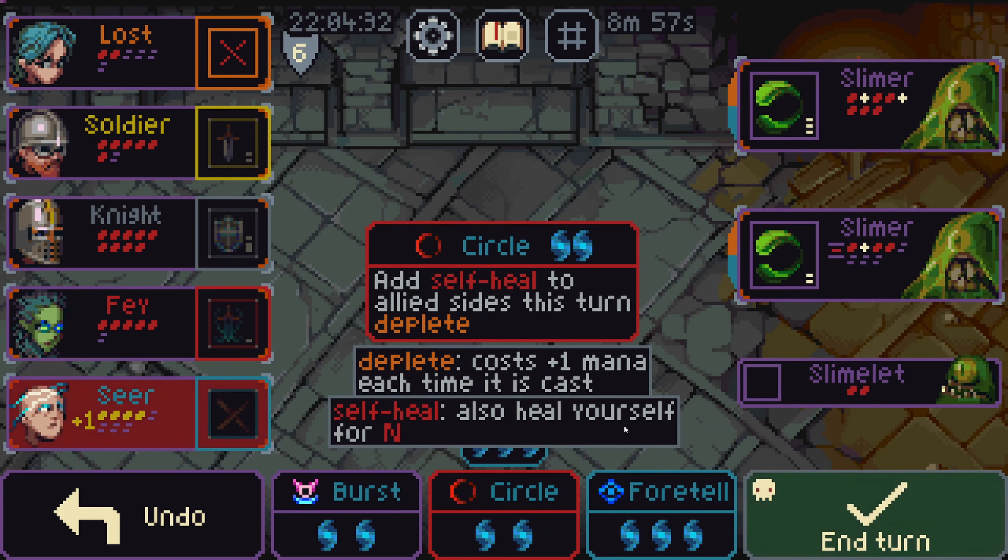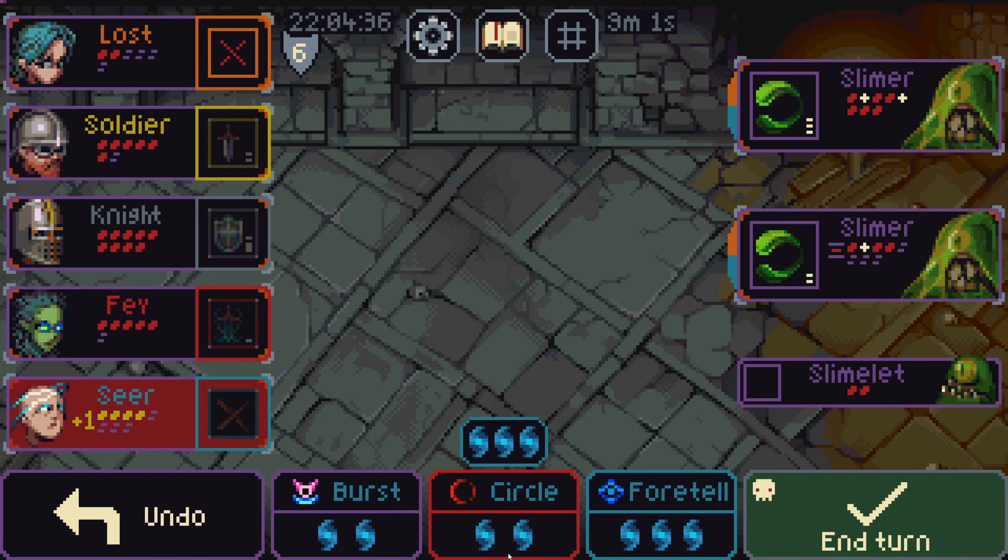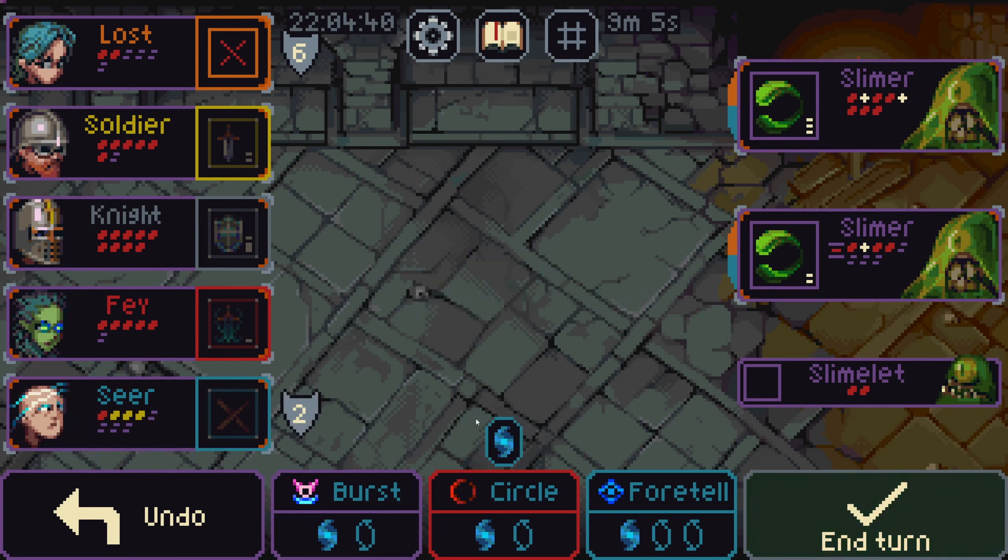What does circle do? Add self-heal to all allied sides. This turn, deplete, cost one mana. Would have been better to use earlier.